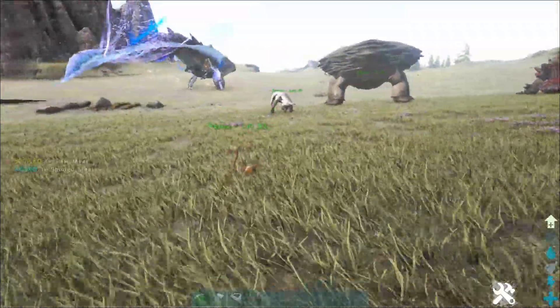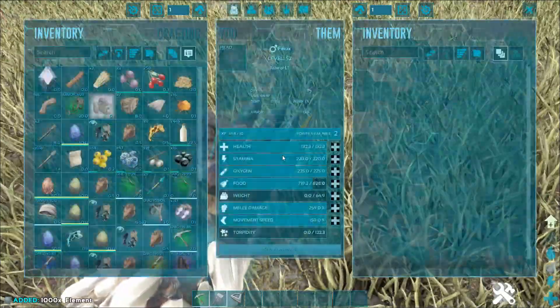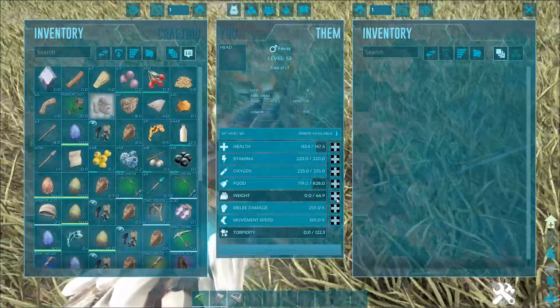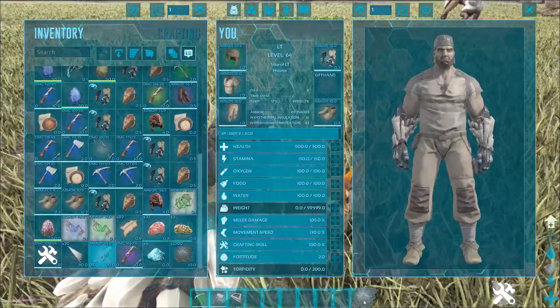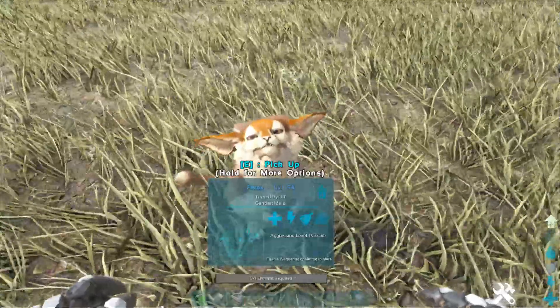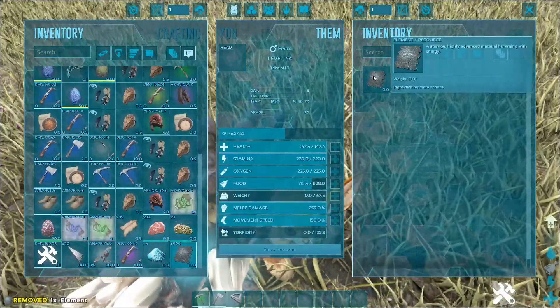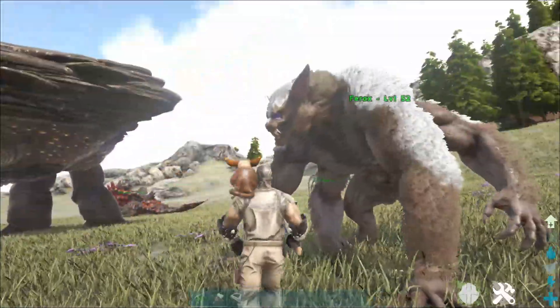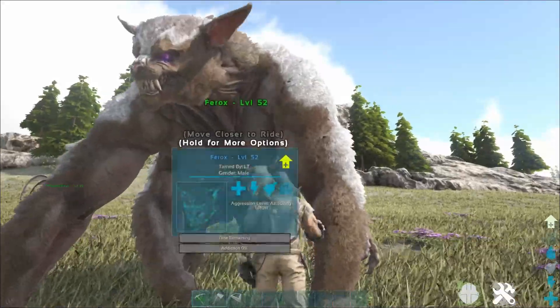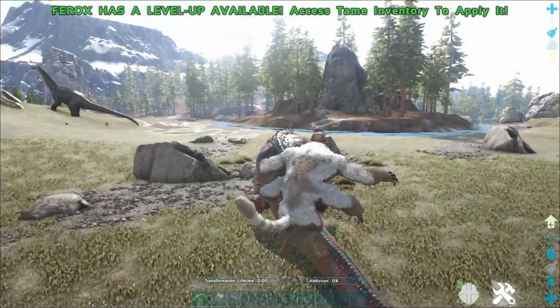Next up we have the Ferox. Here I have the baby Ferox — I just want to check out the stats actually. A level 52 Ferox. Let's give it a piece of element. When you feed it element, this is what it turns into — a giant four-armed beast. It's an absolute monster of a tame.